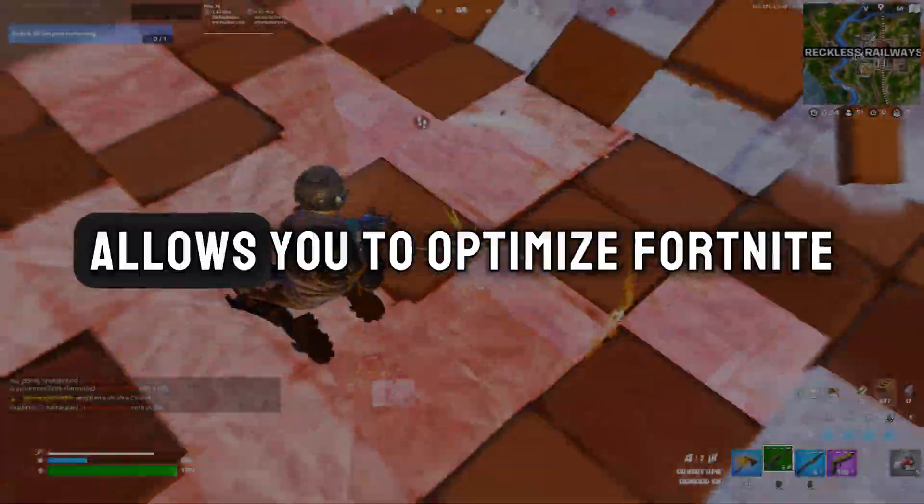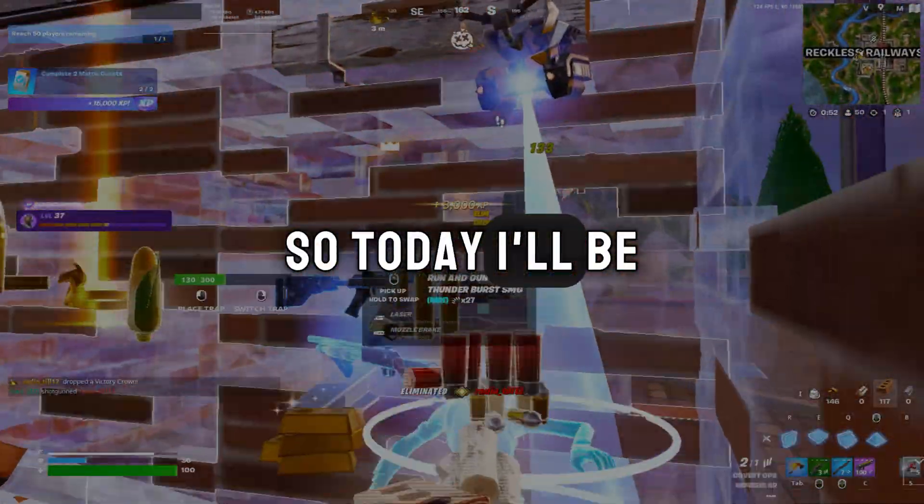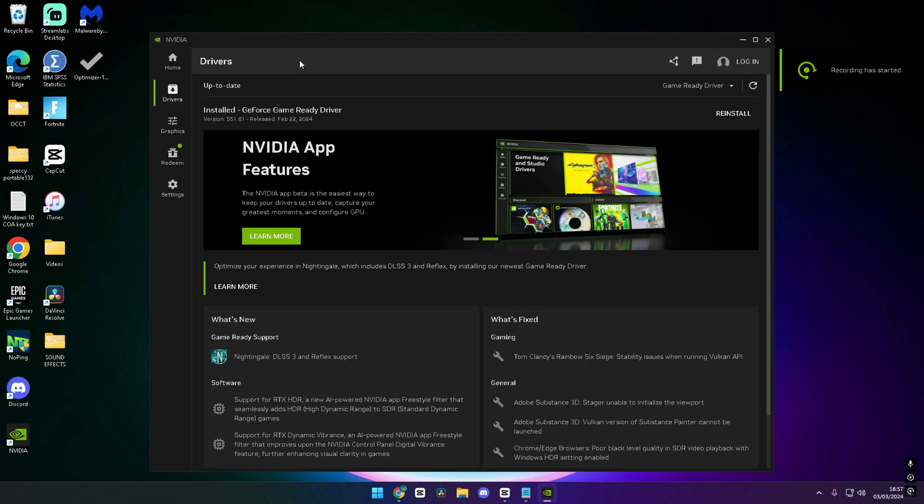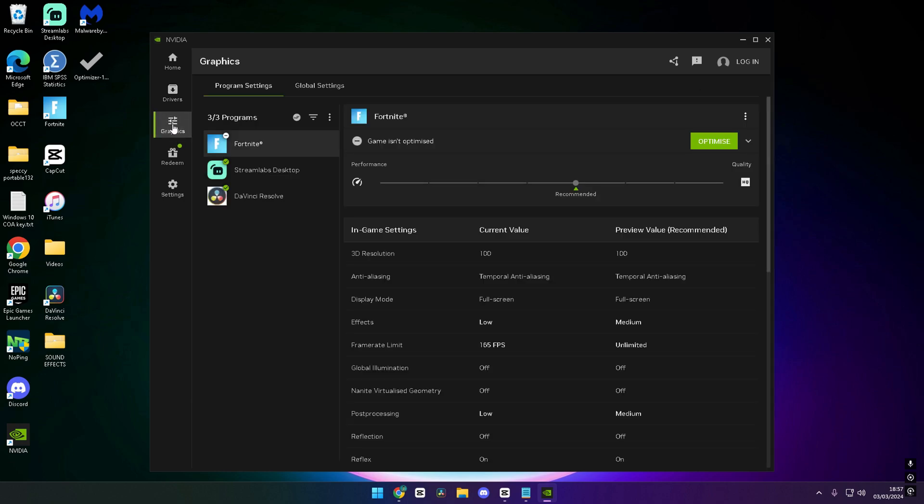NVIDIA made a new app which allows you to optimize Fortnite. Today I'll be showing you the best settings to use for the most FPS. This right here is the new NVIDIA app, and to optimize Fortnite you need to go to graphics and drag this to performance. If you're on a very low-end PC,